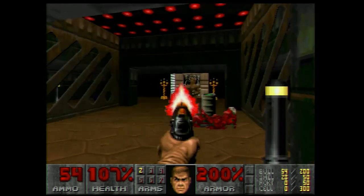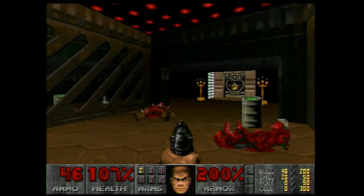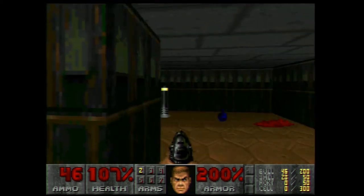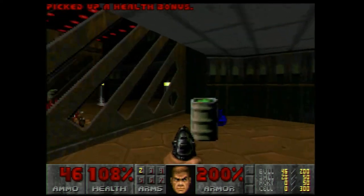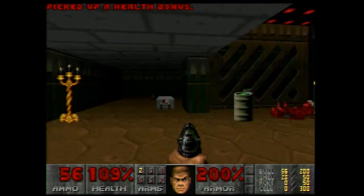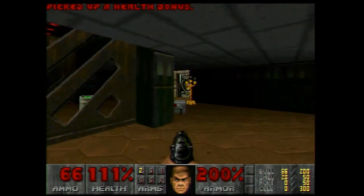Die! Die, monster! Die a thousand deaths! Now since those demons actually throw fireballs, you can actually dodge them. Epic dodge, as they say. We'll collect all the collectibles here. I'm not going to head through the exit right away. We actually did this really well — I didn't take a lot of damage.